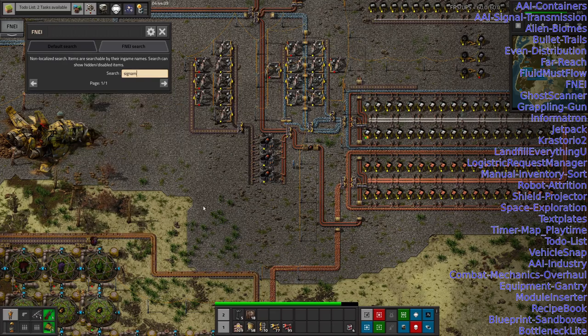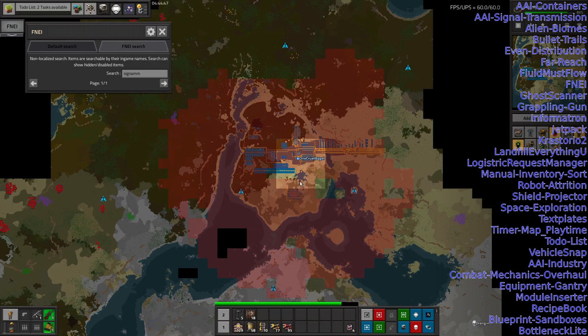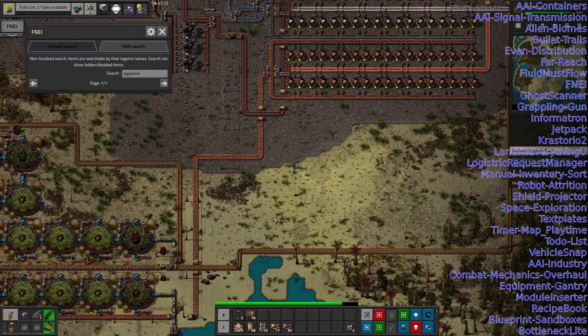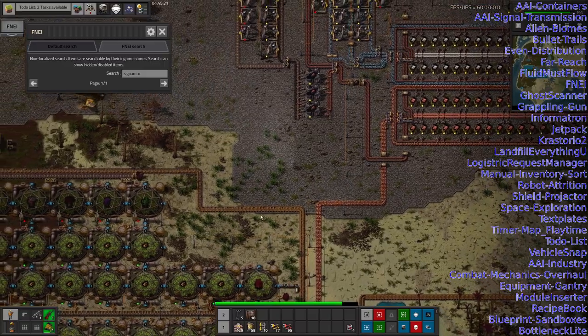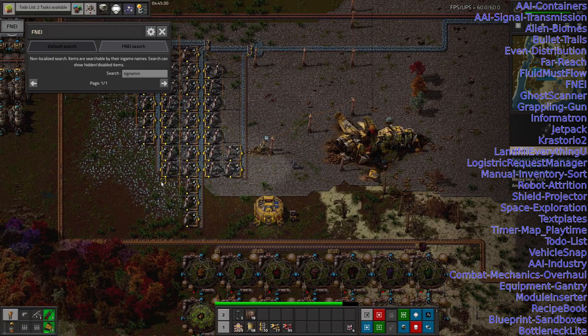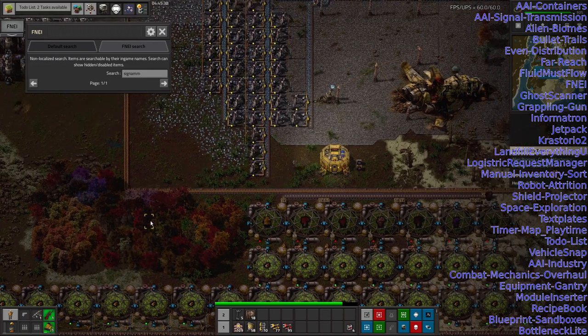The Alien Biomes mod gives us lots of interesting terrain. We haven't found any yet since we're still on Norvis, but when we go to other planets they'll feel exotic — a Vulcanite planet will be volcanic and rocky, a Cryonite planet might be a snowy globe. We've also got Bullet Trails, making weapons look prettier with bullets as actual physical objects. With the Combat Mechanics Overhaul, trees and rocks can block shots — so if you try to shoot through trees, it hits the first tree rather than the one you're aiming for.